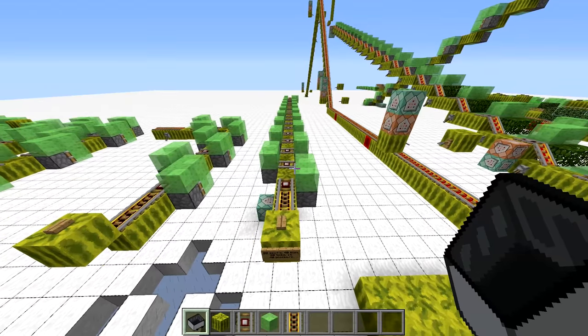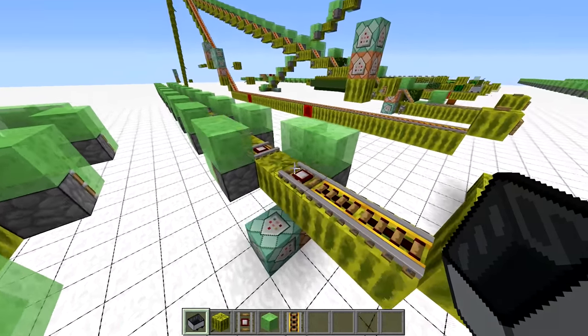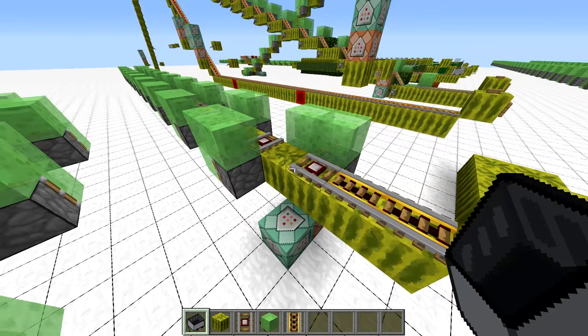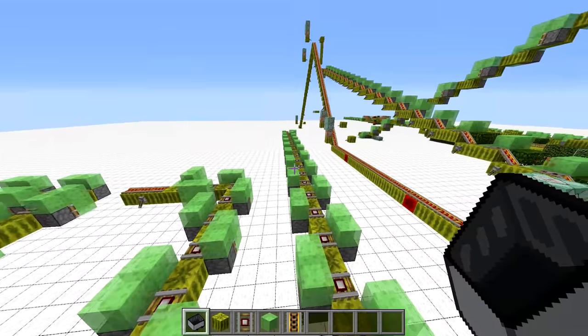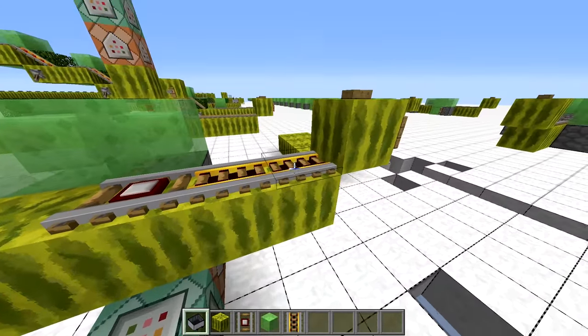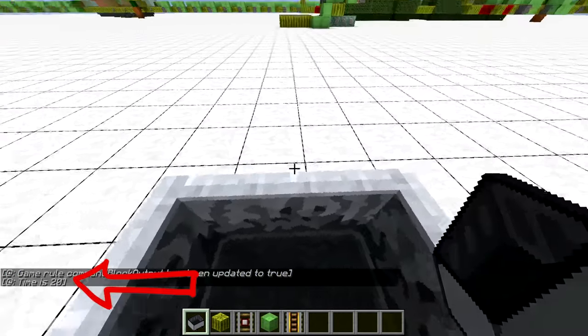A Ragu translocator is this contraption here, with detector rails, sticky pistons, some immovable blocks — melons in this case — and slime blocks. This section consists of 20 segments, which is 40 blocks long, and it'll take us only 20 ticks or 1 second to get through it, meaning a top speed of 40 blocks per second.